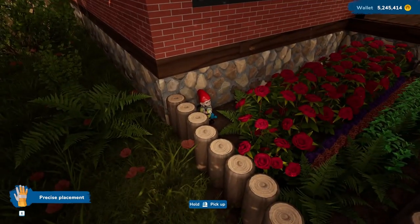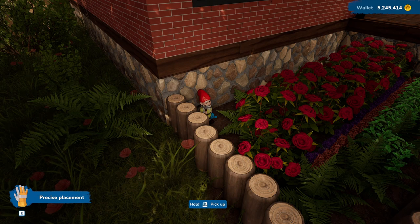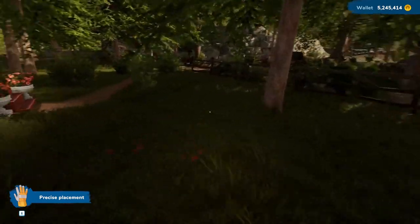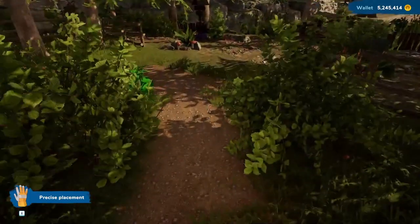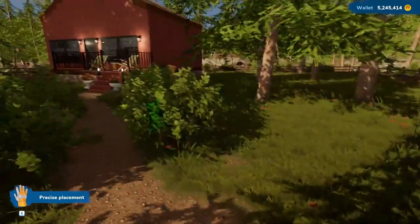We've got a little friend here — a garden gnome. There was a little guy like this in House Flipper 1, and when you did an English garden, one of the things that was almost required was a garden gnome. So now we have a garden gnome in House Flipper 2. I love the path here. I'd love to be able to put down dirt as we were able to in House Flipper 1, and I'm sure they'll get to that eventually.